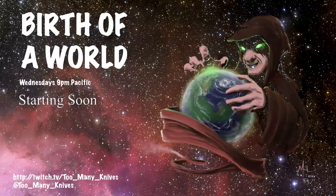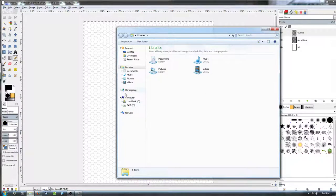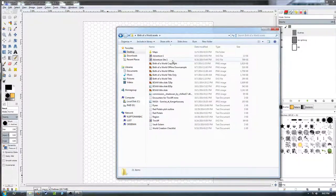Good evening, Twitch. Hello, YouTube, and welcome to Birth of a World. This evening's program, we're going to be going through the second adventure site, the ice cave overlooking the city of Tincliff, and going through constructing this dungeon and populating it with monsters and that sort of thing. That's probably going to take the entire show this evening. For anyone new to the stream, this is an interactive podcast, so you're welcome to hop in the chat and say hello, shout out suggestions, and answer questions. I am getting over a cold, so I'll be coughing a bit. Apologies in advance.